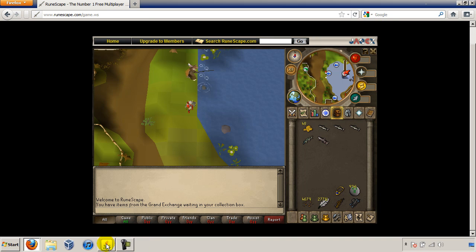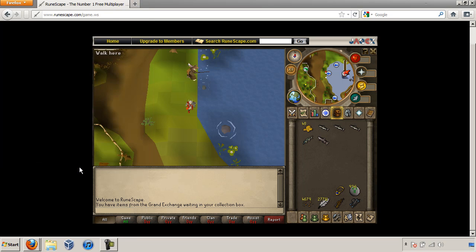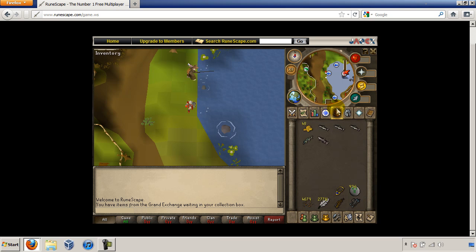Once you've done that, you can start your bot. You'll notice that it takes a few seconds to start up. Also make sure that you've set priorities — there's a guide in the Knowledge Base section which will show you how to do this. This will improve your bot run times, bot speed, and bot flawlessness.